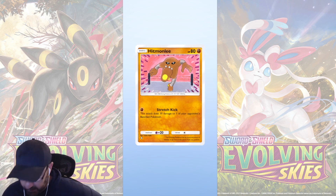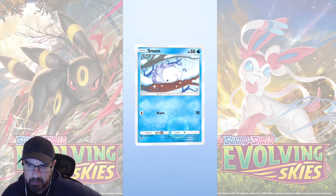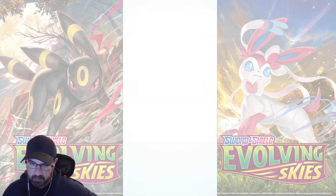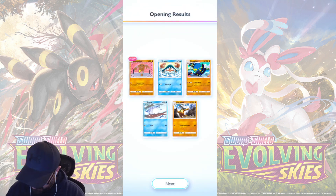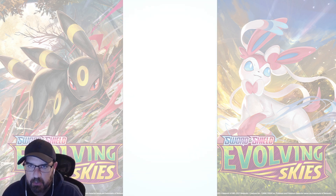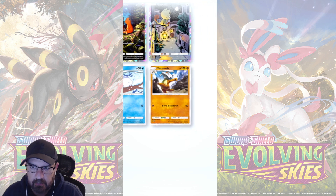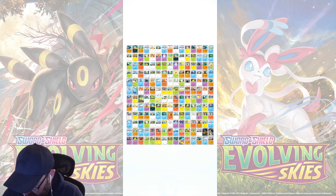Doesn't look like anything interesting. I'm going to hit on the Krabby Grapplox. R-Wack. Alright, we're up to 180 cards. The number 180 brings to mind, knock it out. When it needs to think, it rotates its head 180 degrees to sharpen its intellectual power. Great.